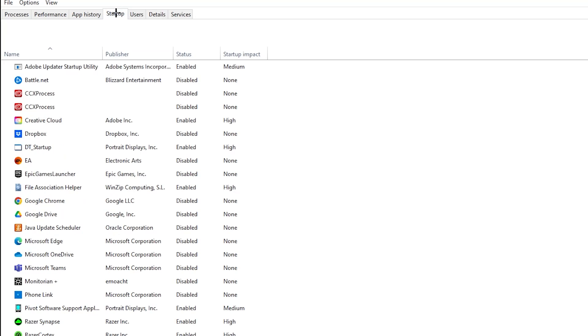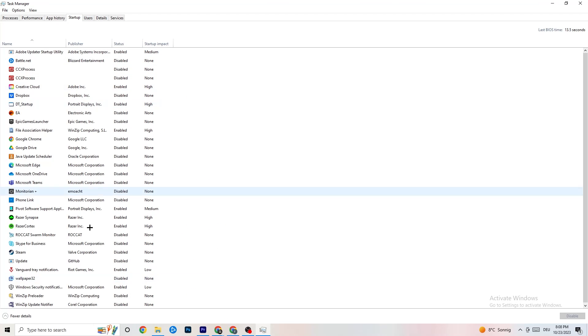Go to the 'Startup' tab in Task Manager. I've disabled nearly everything, and I want you to do the same — disable every program that auto-starts in the background that you don't need. This will decrease your CPU and GPU usage. Right-click each program and click 'Disable.' Do this for every program you don't need running at startup. Then close Task Manager.